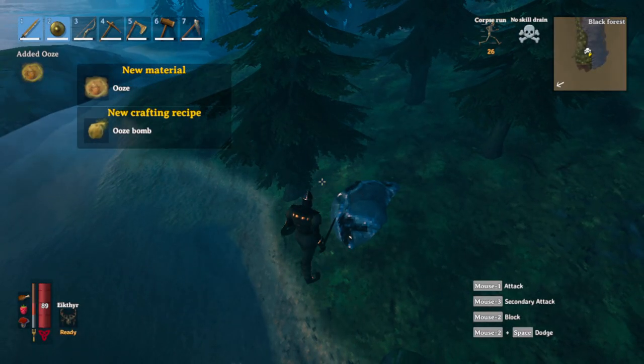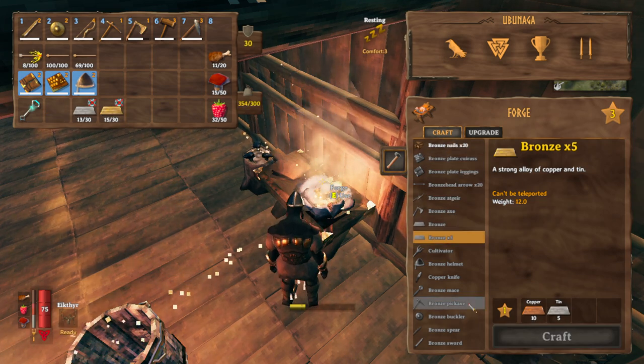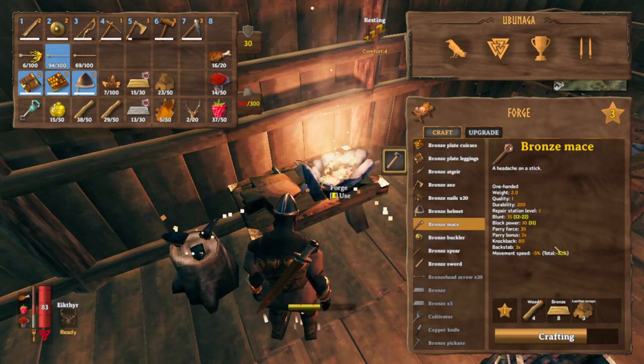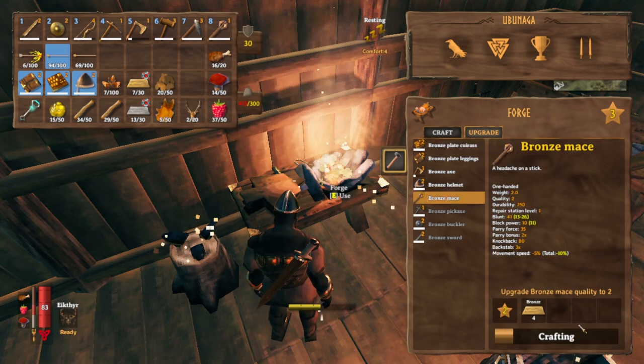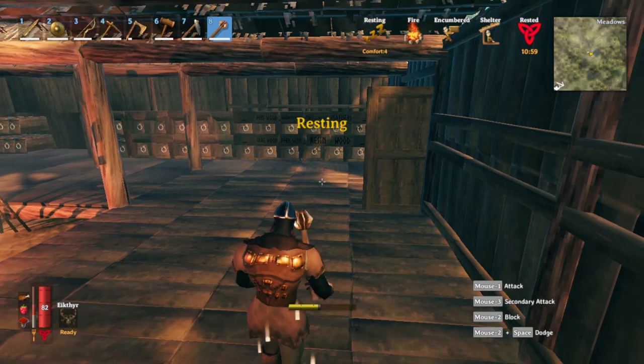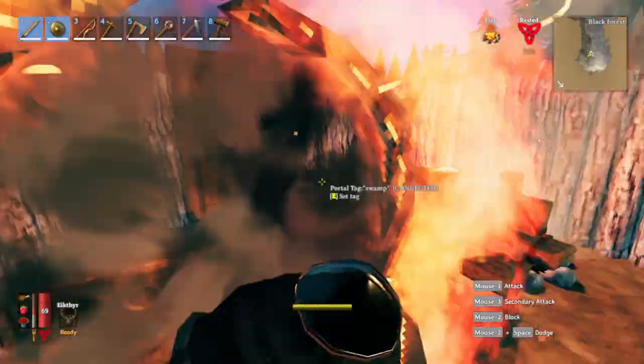From the blob you get ooze, used to craft an ooze bomb. Gonna make 15 bronze bars and craft a bronze mace. Gonna upgrade the bronze mace to level two. Apparently this thing can one-hit the blobs if you use the slam attack. We're gonna do try number two.